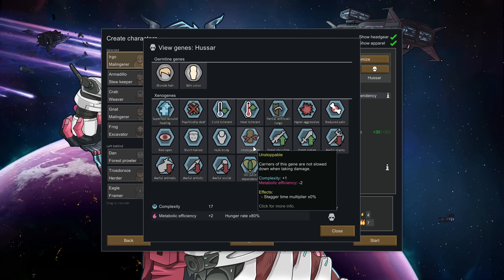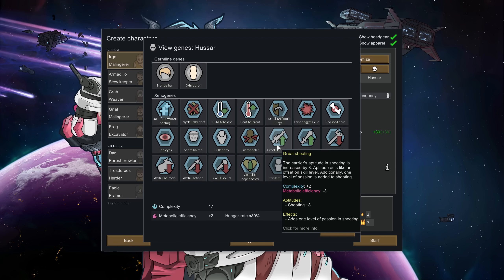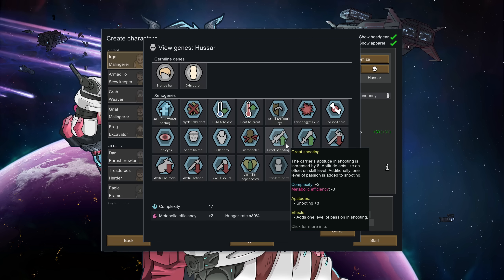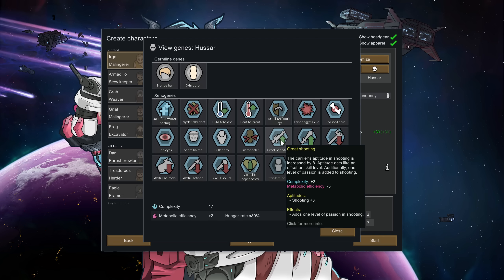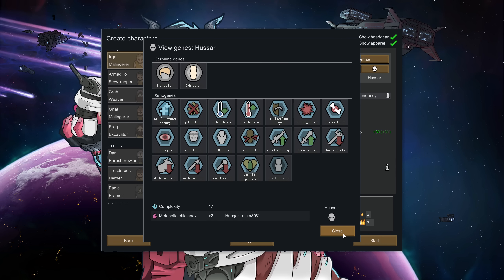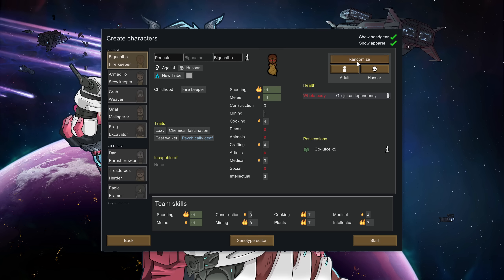They're unstoppable, meaning they don't stagger — you can shoot them, stab them, do anything, and it doesn't slow them down, so they can close to combat distance or run to cover without getting stopped. They're great at shooting, and there are great-at traits for shooting, melee, crafting, farming, animals, social, whatever you name it. The great version gives you plus eight and also gives you a burning passion. So if we pick a SAR here, they always have a passion in shooting and melee — it's impossible for them not to get it. You could engineer a race that always has a passion for something, which is kind of incredible.